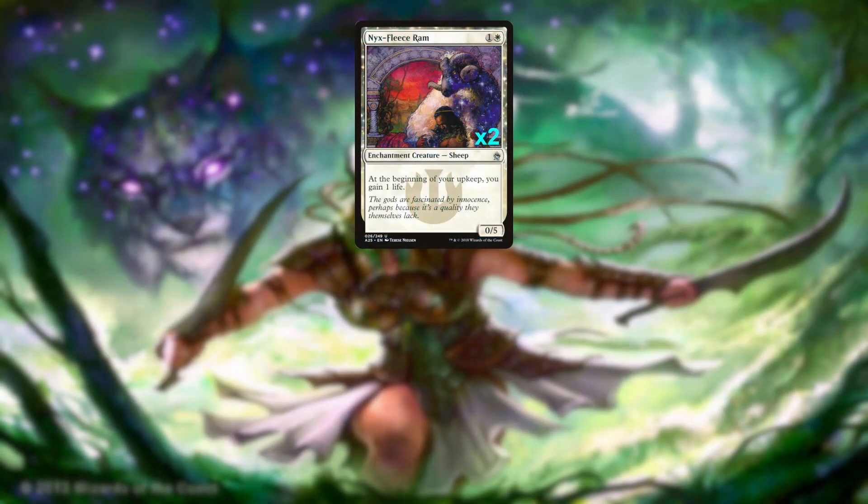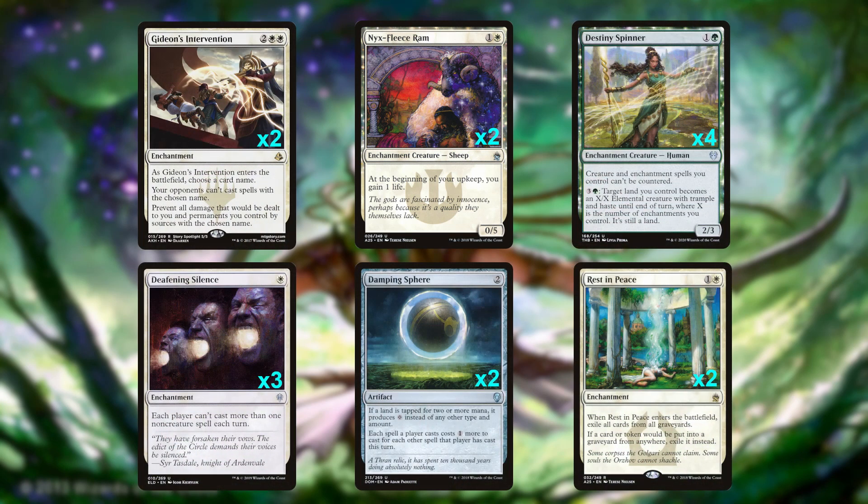For the sideboard, we're starting with two copies of Nyx-Fleece Ram to help again in those aggressive matchups. Then we've got 13 other cards to help shore us up against our weakest matchups in control and combo: 4 Destiny Spinner for those control matchups, making sure they can't counter any of our spells while also turning our lands into late game threats. We've got Deafening Silence and Dampening Sphere to fight decks that want to cast multiple spells on a turn, two copies of Rest in Peace to interrupt graveyard strategies, and two more copies of Gideon's Intervention for matchups where we really don't want our opponent playing certain spells.